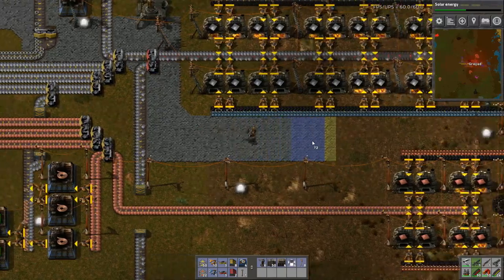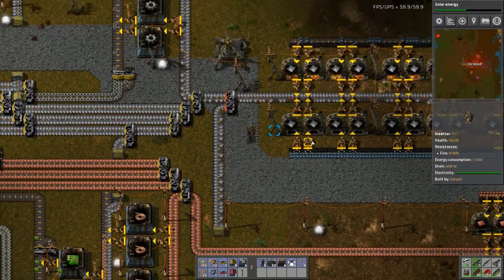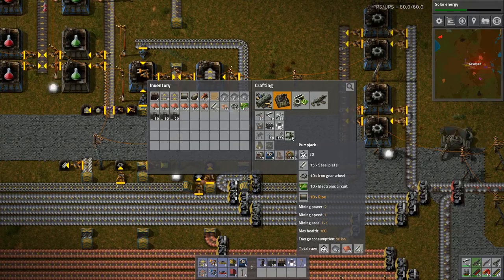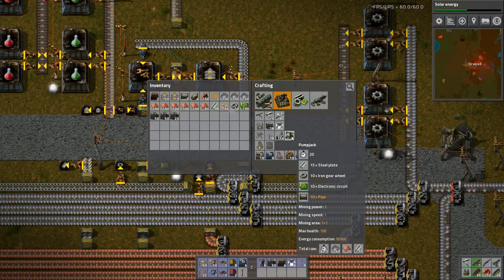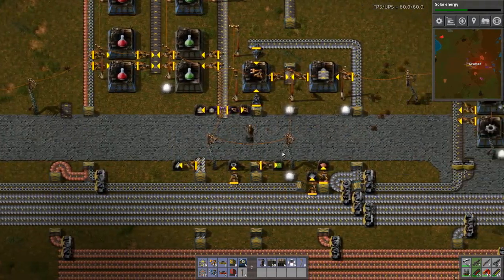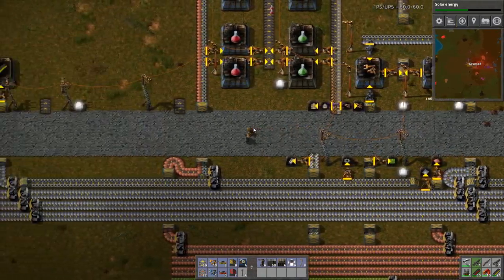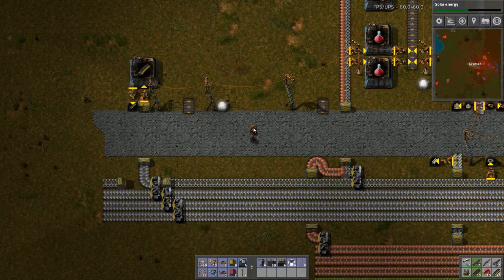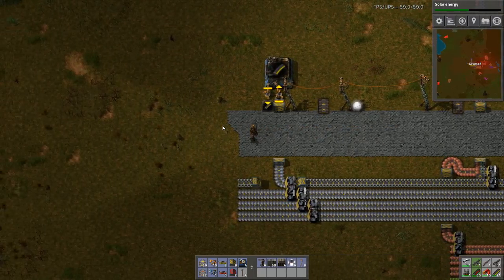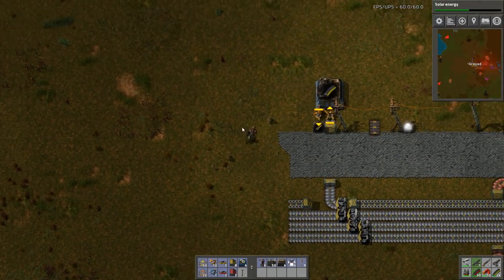Let's just... there we go. That's going to help me run through here now. Pump jacks require pipe, steel, bunches and bunches of stuff. And I really shouldn't be making the pipe by hand anymore because I'm going to need a lot of it. I'm guessing I should create a pipe area here.